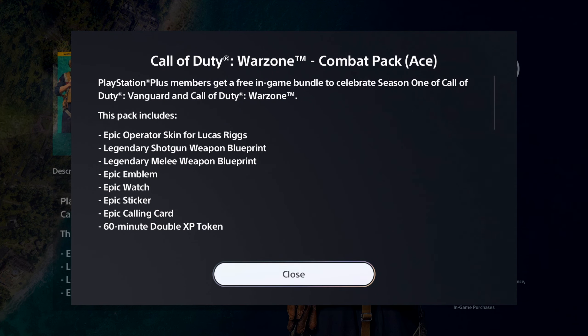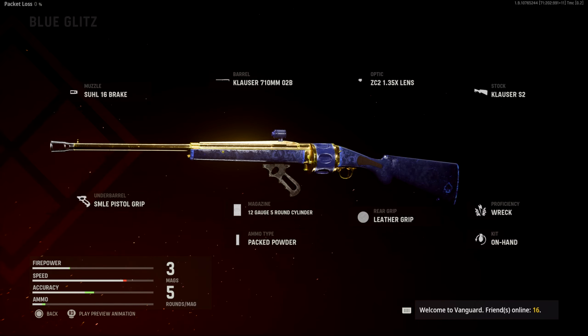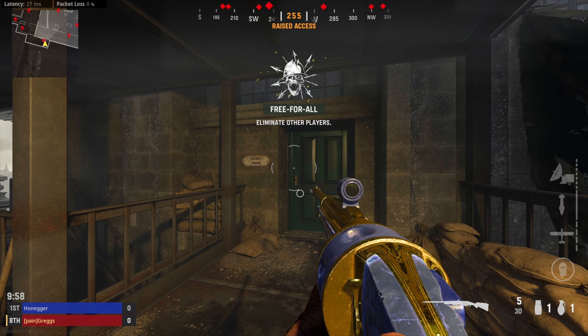So I got this and it includes a pretty cool blueprint for the Einhorn Revolving. We're gonna check it out here in a minute. It has some pretty good attachments — like the best class setup I use for this gun is pretty much right here. It has the three main attachments you'd want to run: the clouser barrel, the 12 gauge 5-round cylinder, and the pack powder.